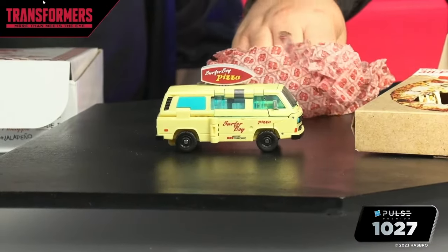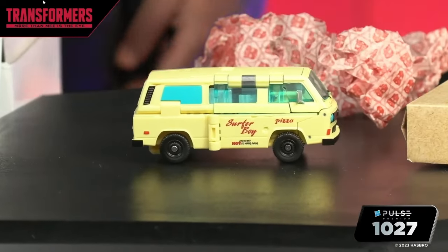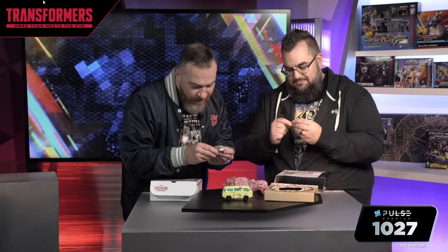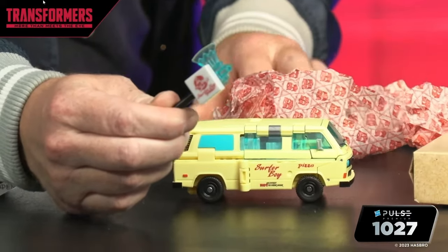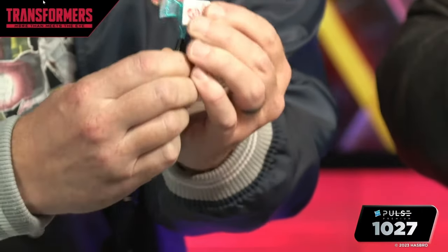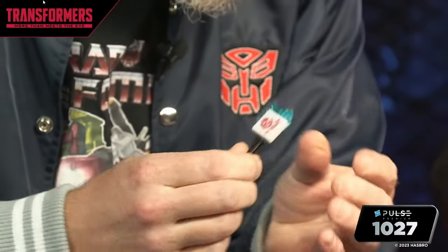The Surferboy Pizza logo is on his top. When you convert him — we only actually have one copy at the moment, but you saw it all in the video — you flip up and take off this front. He's got a little Energon axe, and then there's a little Surferboy Pizza plug-in on the other side. So good. I probably should have read the instructions — but the character can hold it. On his back, you saw it in the stop motion — he pulls it right off his back, hears the Demogorgon sound, and you can use his flame to cook your little pizza if you want to.